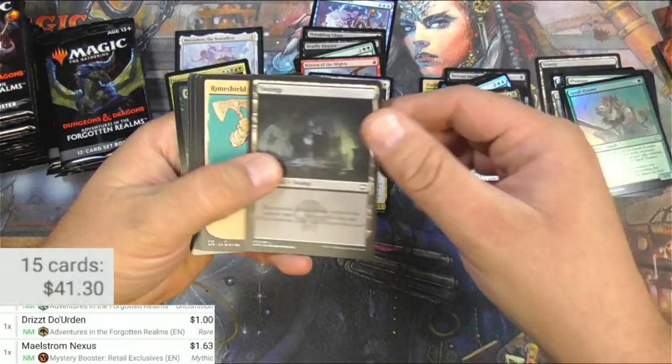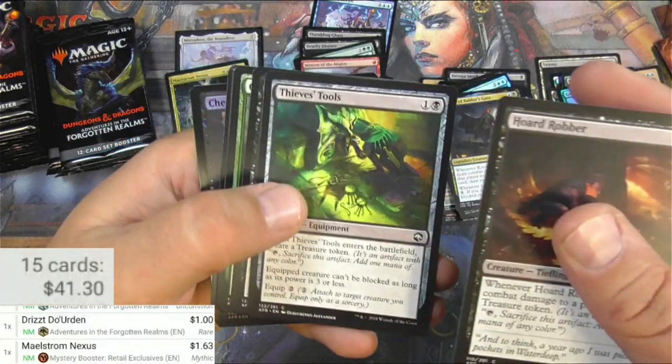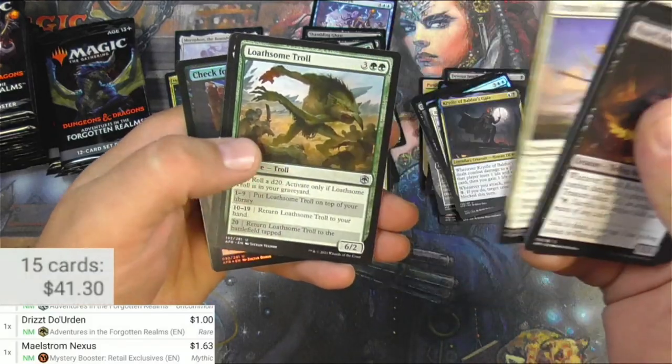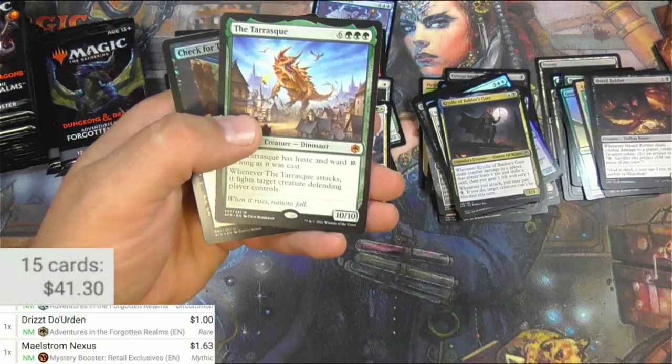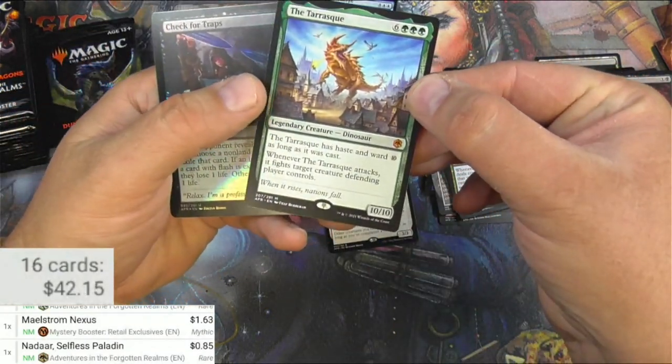Here we got a Zariel, swamp, giant. Yawngti, Green Dragon Temple — it's a dragon pack. Nadar, Selfless Paladin. And the Tarrasque! In a sense, the Tarrasque is a mythic.